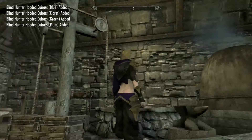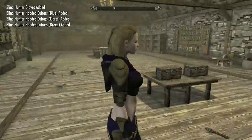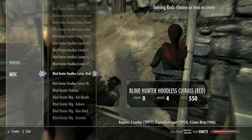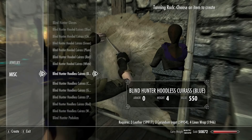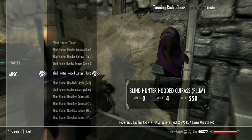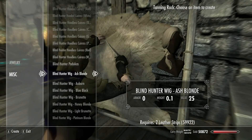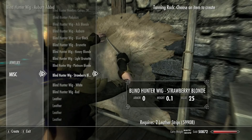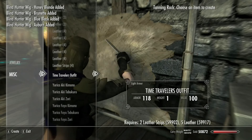This is what it's gonna look like - honestly a beautiful looking outfit, I love it. There are wigs too, and they become available under the leather rack for some reason. All the other outfit pieces are also available over there. You just require leather strips to craft the wigs.